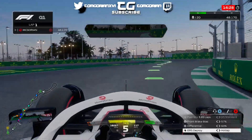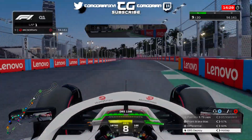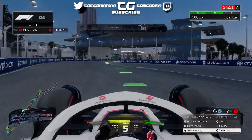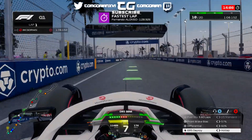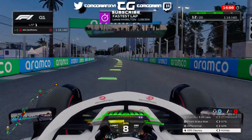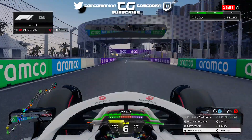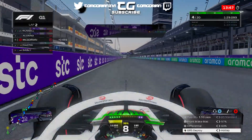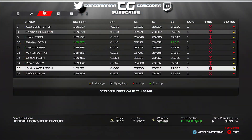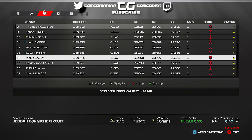Coming into the end of this sector, the kerbs were a real problem on this track — they are a killer here, and I think it's a setup issue where I'm running too low a ride height. I still haven't fully understood the setups on this game; I keep thinking they're similar to last year. This is the first time I've actually tried tweaking the suspension geometry and wing adjustments. Crossing the line, we do a 1:29 flat — quicker than Oscar Piastri and Pierre Gasly — and we're currently in P4, sitting P8 overall, quicker than Ocon, Stroll, and Norris with under 8 minutes to go.